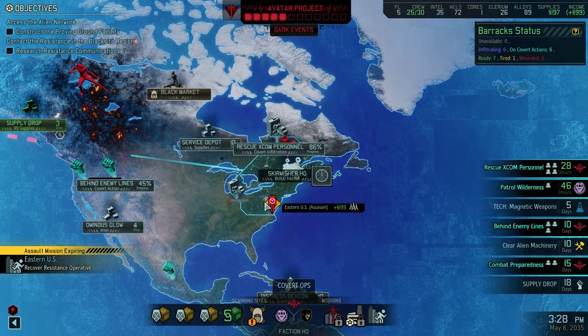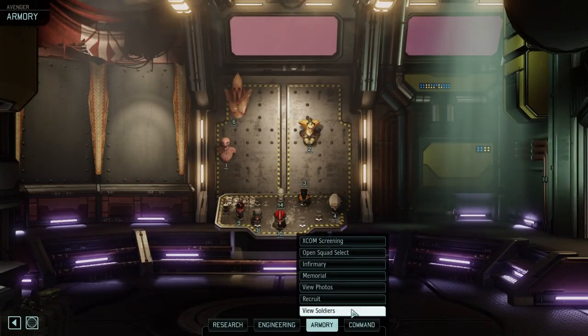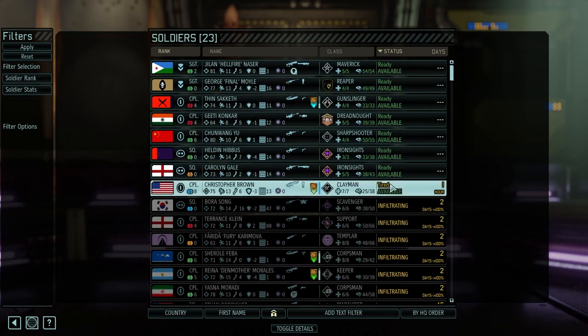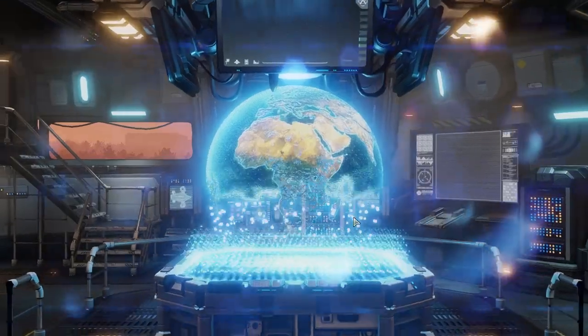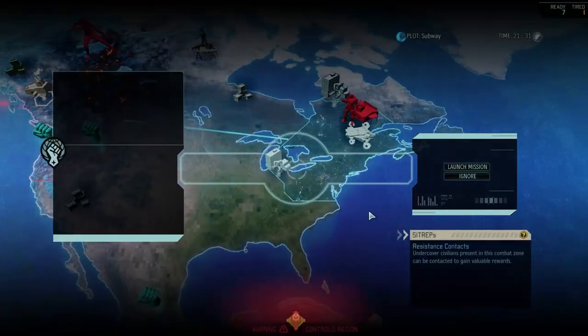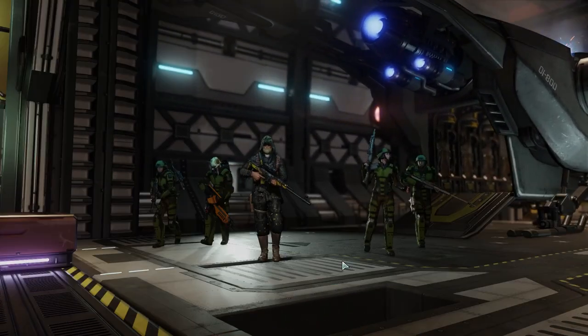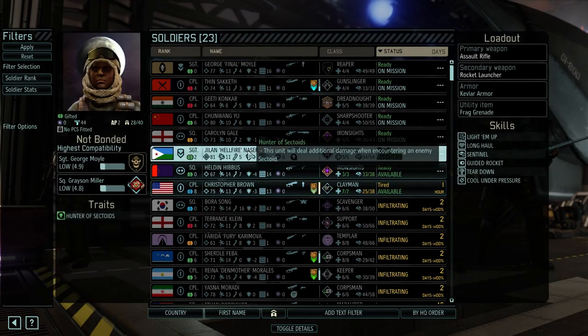Oh, she's ready. Why didn't we get the notification that she's ready? Doesn't work with tired people, I guess. Then we are lucky — maybe we'll get Brown too. No, we won't get Brown, so we have G-Lan instead of Hibus.